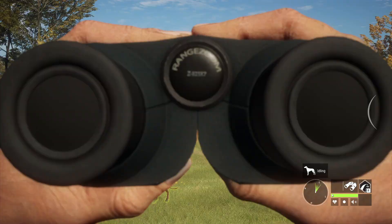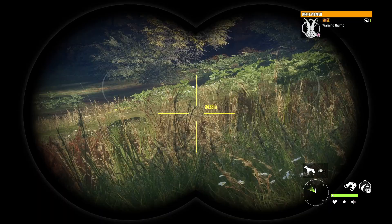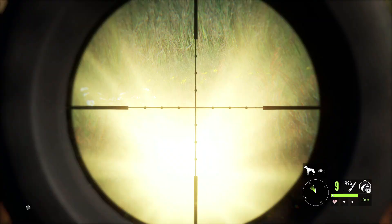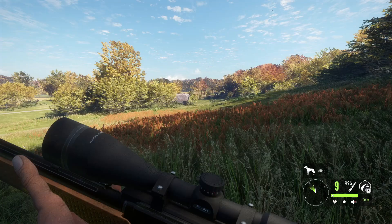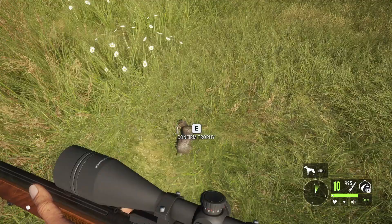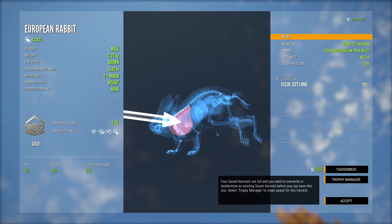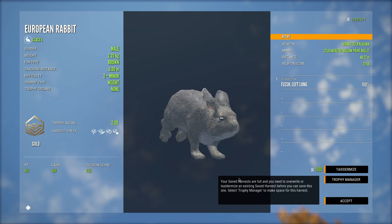It sounds like we've got rabbits already, so let's see if we've got any good ones. That actually could be a good one — let's go ahead and get that guy down. I really didn't expect a rabbit to be our first trophy of the day, but considering its weight this one has a chance at being a level 2 diamond. It's just a gold, but that is a 2.20 — a very solid bunny, a really good one, and a pretty awesome way to start the day.